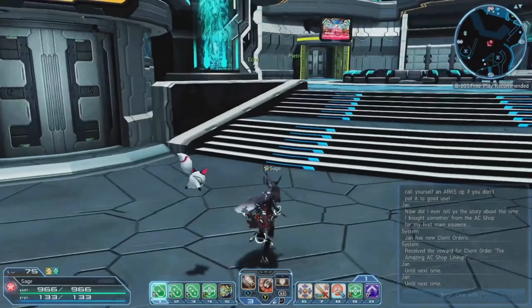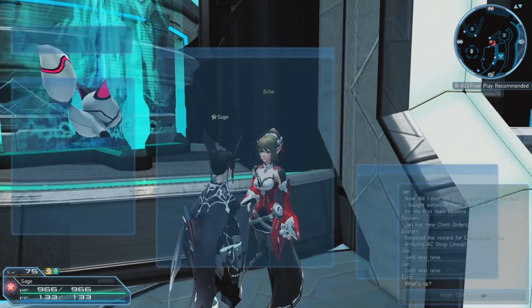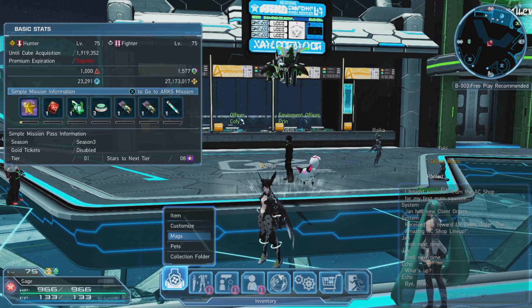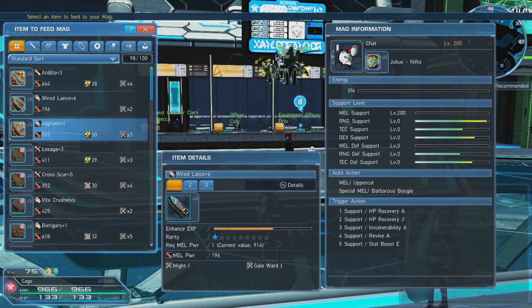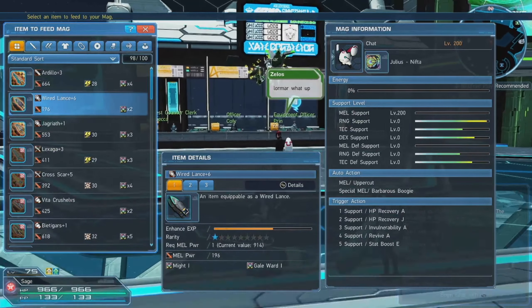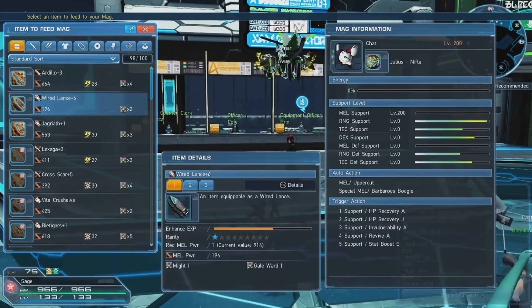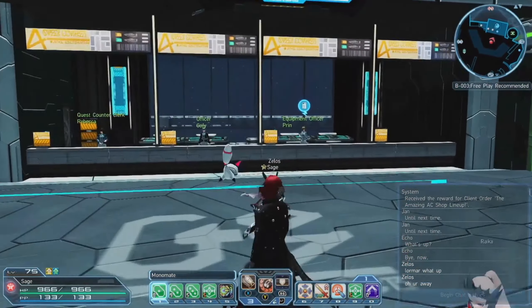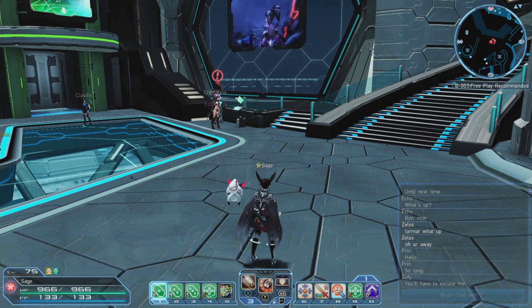Then go back to the person named Echo — mag breeder in training. If you already did the client order from Coffee that got you your mag, press Escape or Start, go to Mags, click on your mag, equip it, then click Feed Item. Make sure you're feeding it whichever stat you want — melee, RNG, tech, or dexterity. Don't mess this up: you want 200 in one stat. Feed it weapons to raise that stat, and then feed it a monomate, trimate, or diamate to lower the stats in the other slots. I have a 200 melee support mag on my main character.